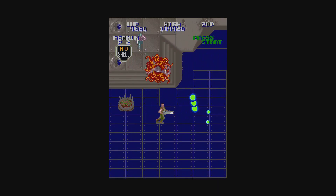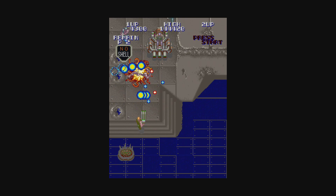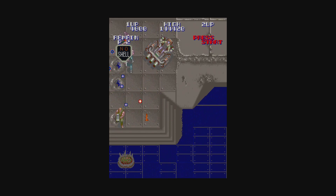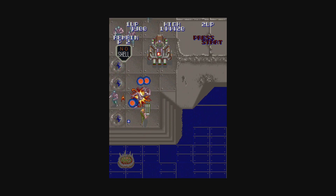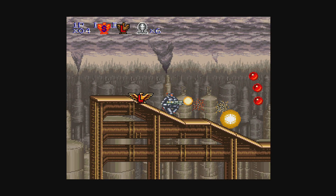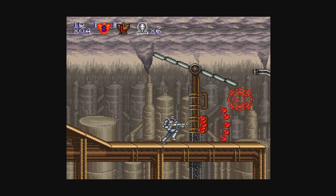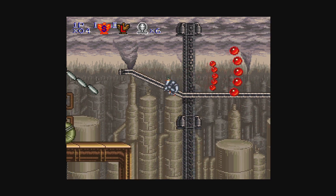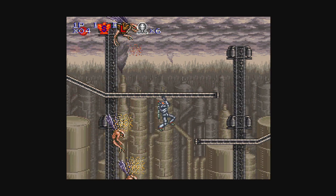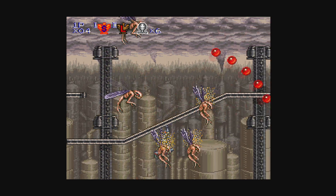The story in the Contra series is pretty simple: aliens invade and a small group of commandos has to stop them from taking over the Earth. The goal is to run, jump, and shoot your way to victory. The best advice I learned early on is to never stop shooting — enemies can come from anywhere at any time, so it's best to always be moving and on alert. The games are all really intense and control rather well; everything feels nice, tight, and responsive.